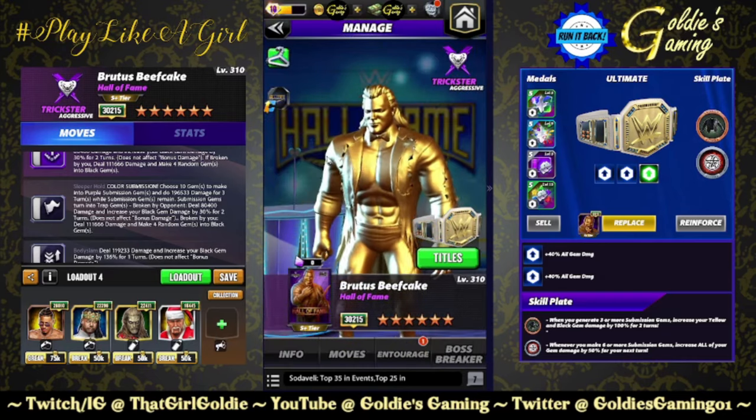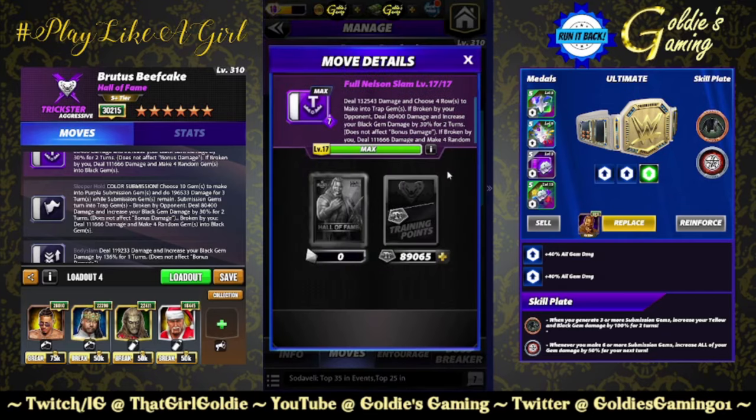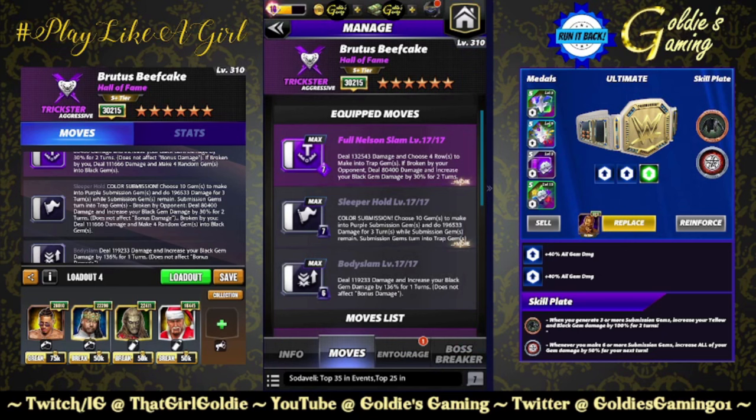Let's run back a couple of these builds and see what we are working with here. The first we are going to run back is the submission, the gem boost, and the traps. The Full Nelson Slam at 7 MP deals 132k damage — four rows make into trap gems. If your opponent breaks them, boost your black gem damage by 30% for two turns. If you break them, make random gems into black gems. The Sleeper Hold submission: choose gems to make into purple, remaining turn into trap gems. And then the Body Slam: boost your black gem damage by 136% for one turn.